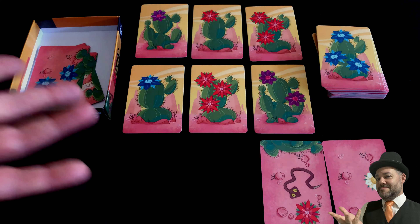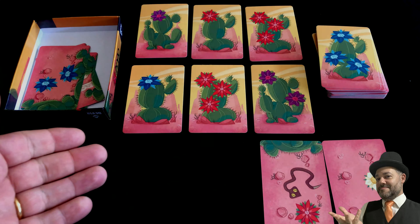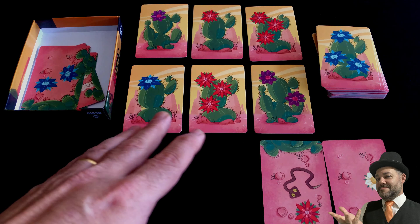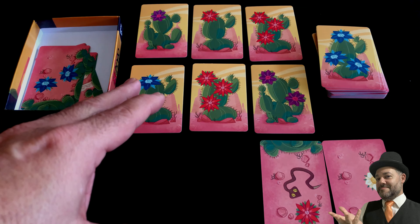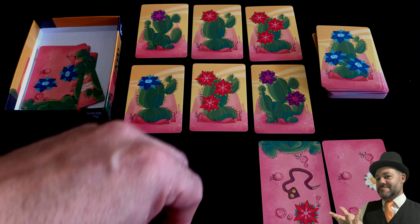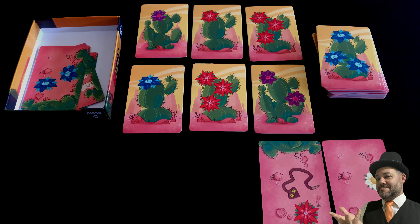At the end, everyone totals their points — whoever has the greatest number of flowers, plus the red flower bonus and the color collection bonus — whoever has the most points wins. Now if you want to play with younger kids, you can remove some rules — for example, take out the red flower penalty rule and the animal tokens — leaving a simpler game where you just pick flowers, take 'Outs,' and discard cards.